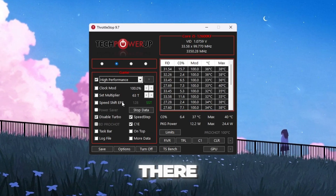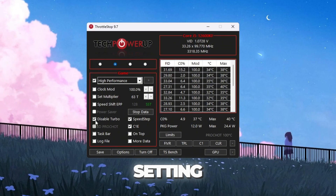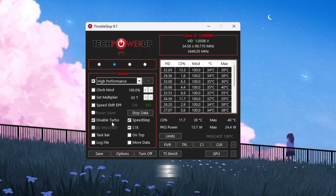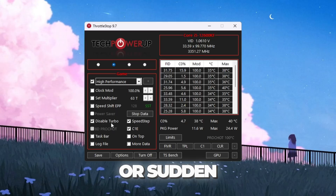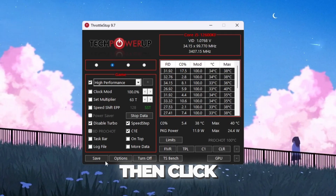Do not change anything there — just tick the box called Disable Turbo. This setting keeps your CPU running at a stable speed and prevents overheating or sudden slowdowns during gameplay. Finally, click Turn On, then click Save.